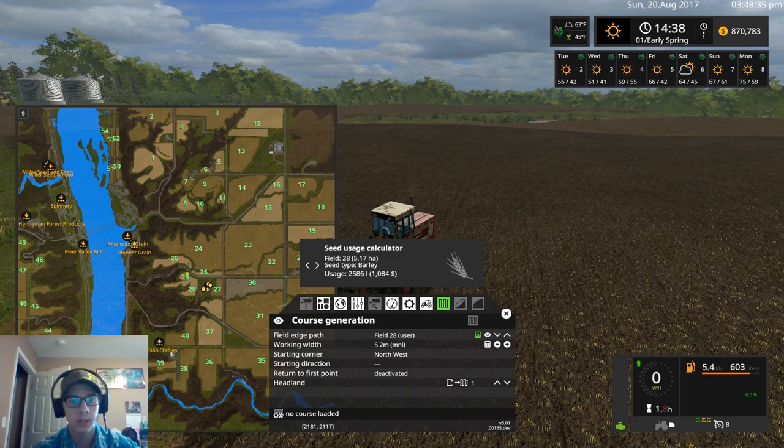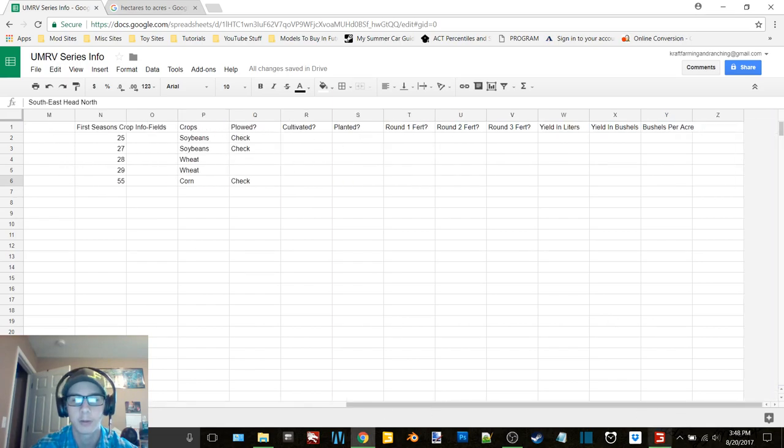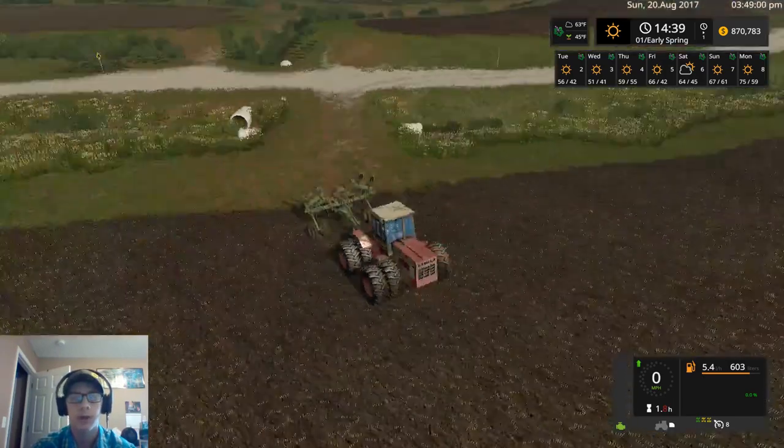We need to put a check on field 55. Fields 28/29 are 5.17 hectares — we'll round that to 13 acres. We want to start this field in the northeast and head south. The video might be a little bit shorter just because of how it cut off there.